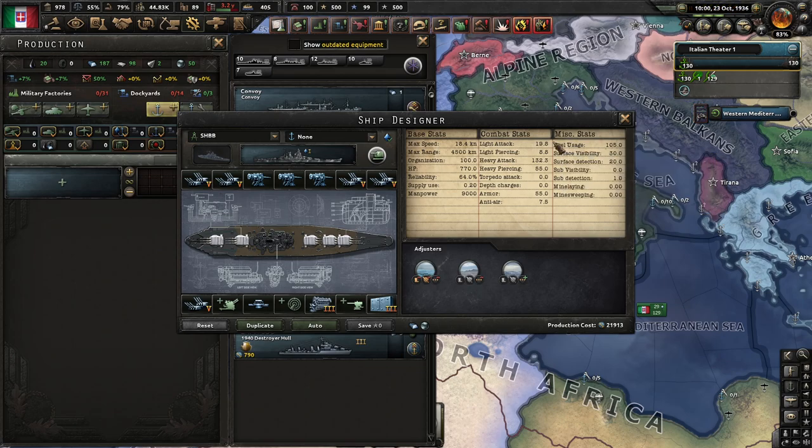Next, let's talk about organization and HP, which determines how long your ship can fight before it sinks or is unable to shoot. Reliability is a stat that determines how likely your ship is to sustain a critical hit.